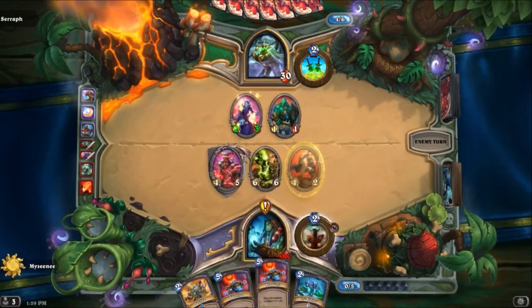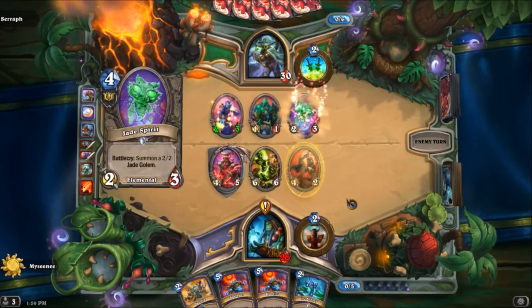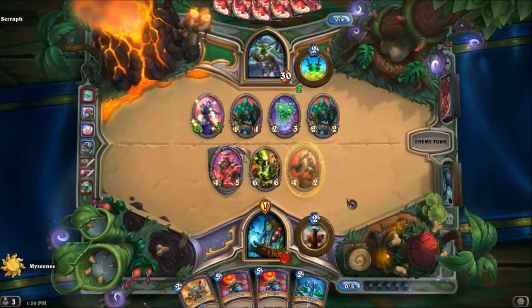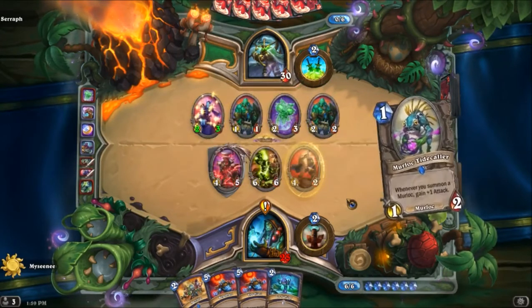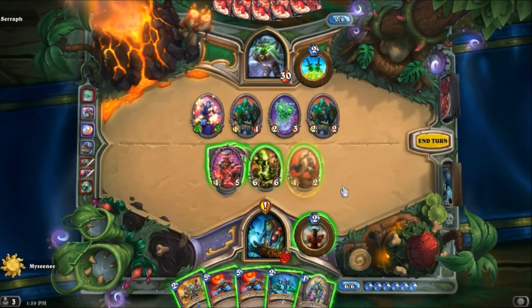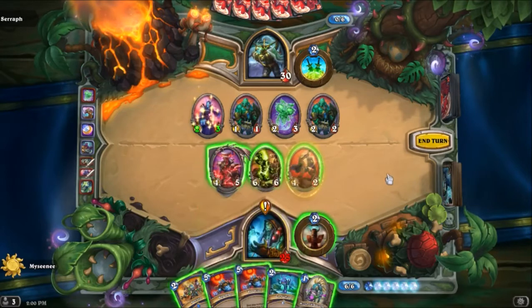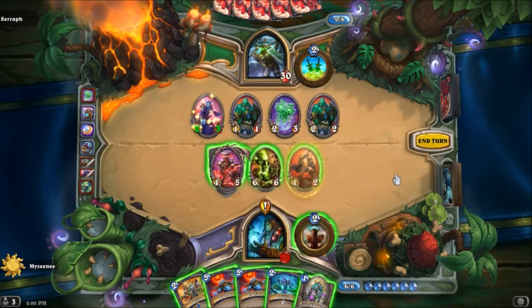Next turn we can Bloodlust, which gives everything plus 3 attack. So we got 6, 7, 8, 9 — 6, 7, 8, 9, 10, 11, 12, and 14 damage on the board at the moment. We can use Bloodlust and deal 3 more damage. This obviously won't deal damage because that's a Battlecry, not a recurring thing. So I can either Ice Fishing to pull Murlocs, which leaves me with 4 mana, or I can go hard on the damage.